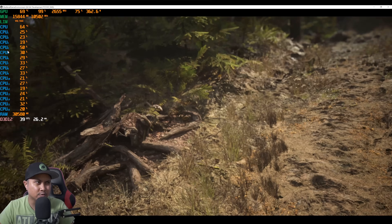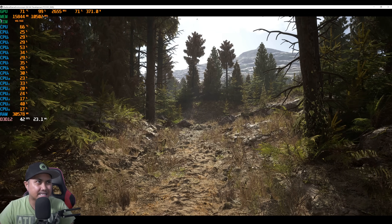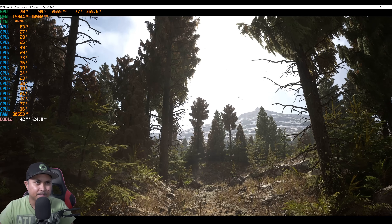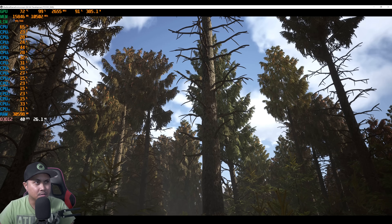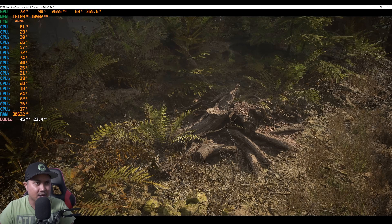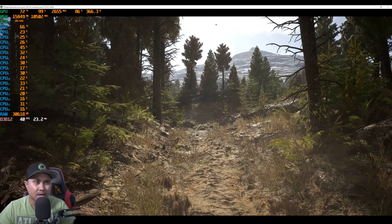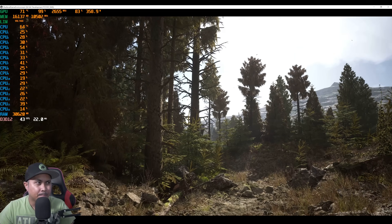They also redid some of the sound effects and I believe some music. Right now it's cinematic settings with an RTX 4090 and recording in OBS, getting about 43 frames per second. It's pretty cool because honestly I am not seeing the Lumen flickers in the foliage that I'm seeing in my project, so I've got to find out how they were able to do that. The entire level is now Nanite because before in 4.26 they didn't have Nanite or Lumen - it was using a GI technology they were showing off.